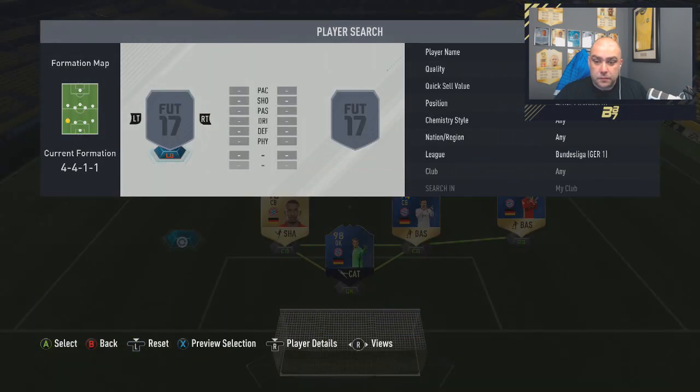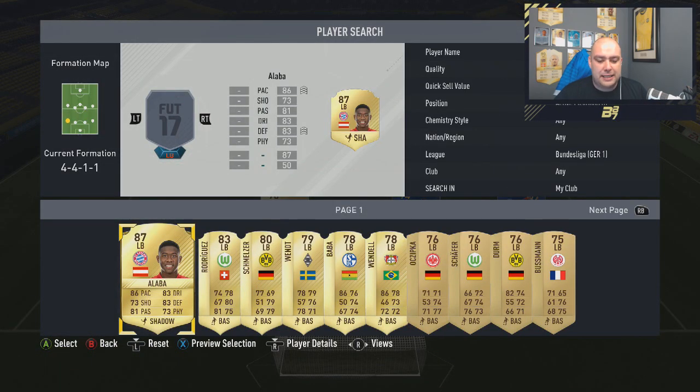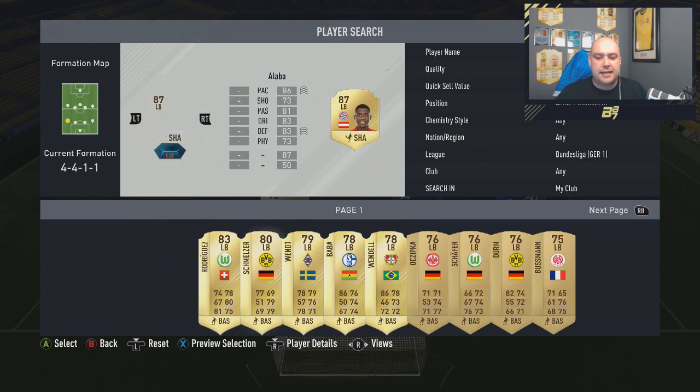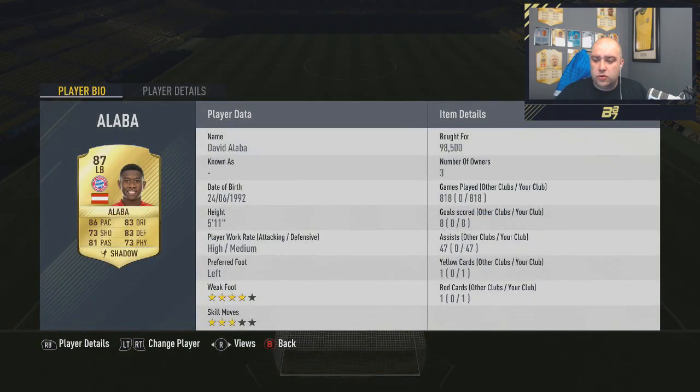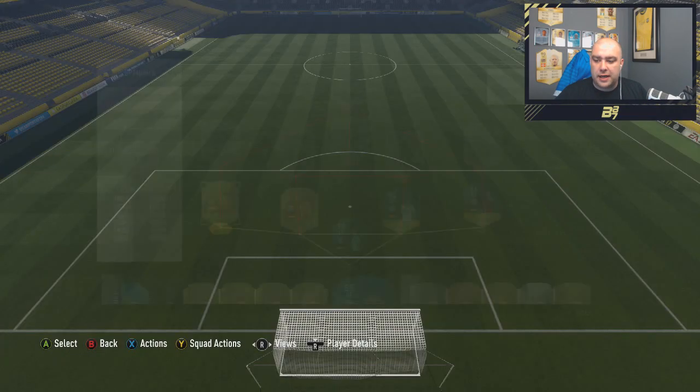In the left-back, 87 rated Alaba — 86 pace, 73 shooting, 81 passing, 83 dribbling, 83 defending, 73 reflexes. Absolutely brilliant card. I enjoy him. He's got 818 games, 8 goals, 47 assists.